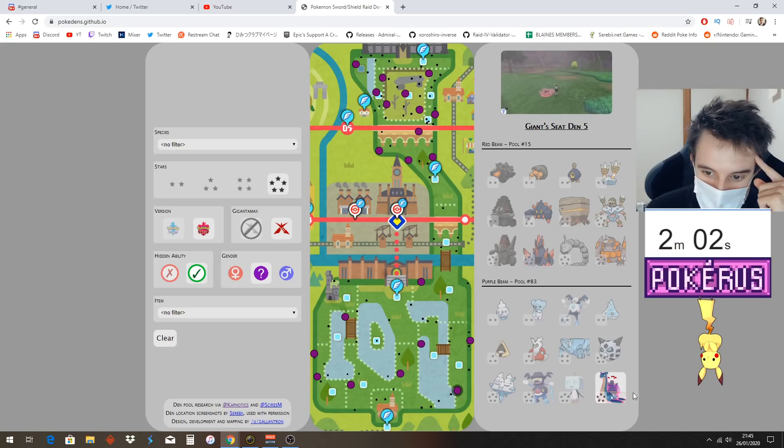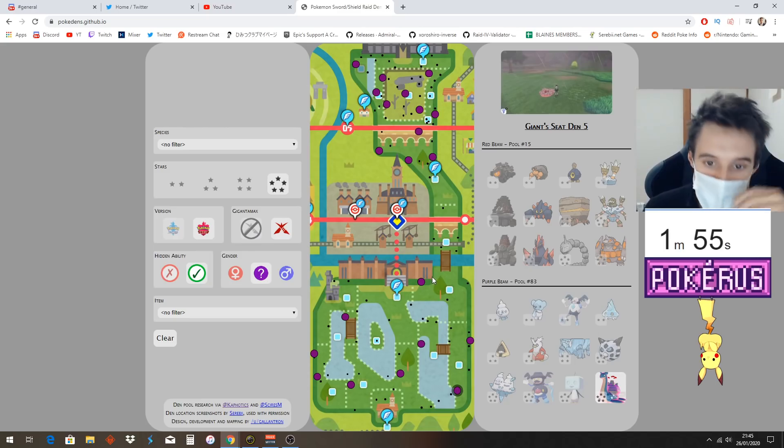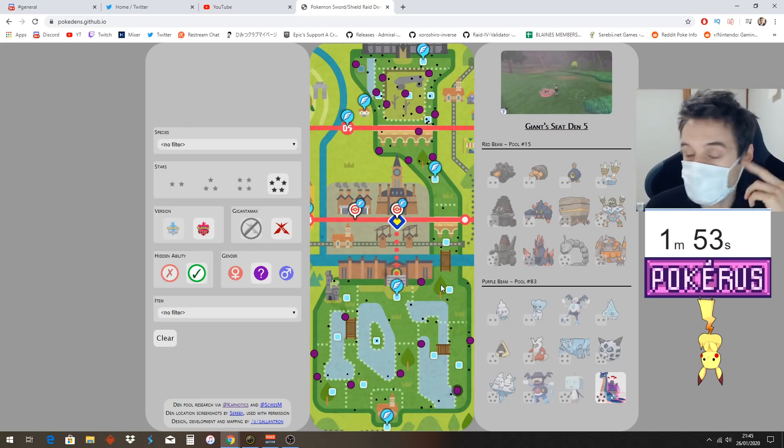And this one over here is the Lapras. So yeah, you can filter out all of them — that's going to select only the G-Max. Although I did a video guide a long time ago showing you where all the G-Max was, I think that's now outdated because of how easy it is to see where all your G-Max dens are here.